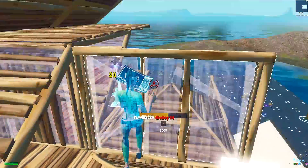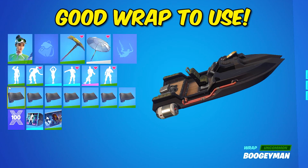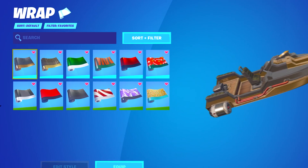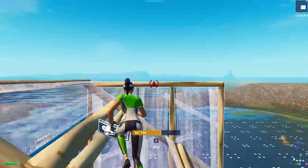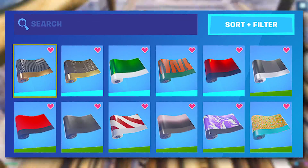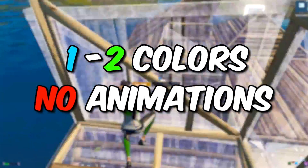Then when it comes down to your weapon wrap, you can either have none at all, but if you'd prefer to use one, make sure it's one of those basic wraps with very few colors and no special effects. I'll put some weapon wraps on the screen that I recommend if you want low input delay. Just like the pickaxes and skins, there are plenty more wrap options you can choose, but you want to make sure you choose one with not a lot of colors and no animations.